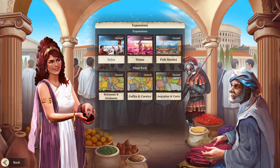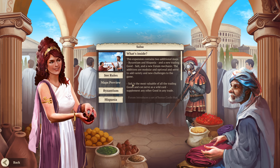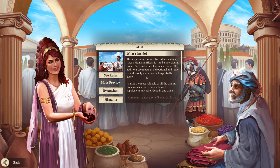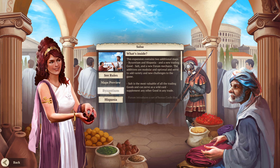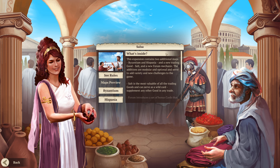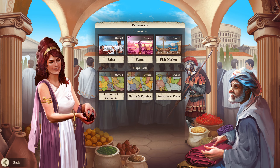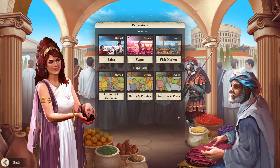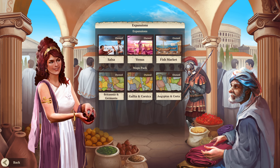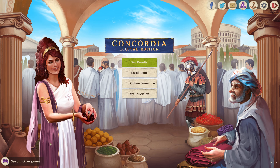The two expansion maps are actually part of this bigger expansion called Salsa, which adds the resource salt. But this isn't out yet. I think this is the next rules change expansion. They got the maps done earlier, and so they figured, let's just release the new maps, and then we'll release the new rules once those are ready. It's probably going to take a lot longer to get those through beta and get all the bugs squashed. I think it's kind of cool that they're going to do that for all the other expansions — get the map out there while we wait for the bigger rules expansions. So we're going to go ahead and play the other map that comes with the Salsa expansion.